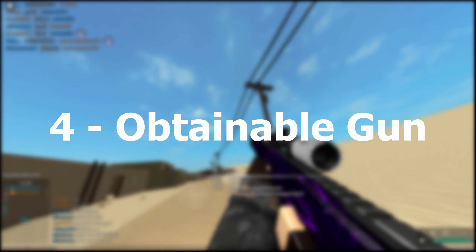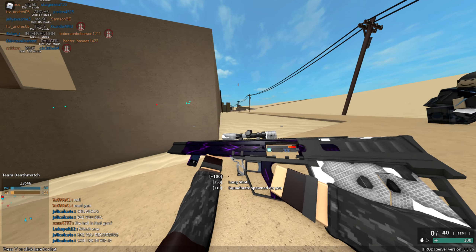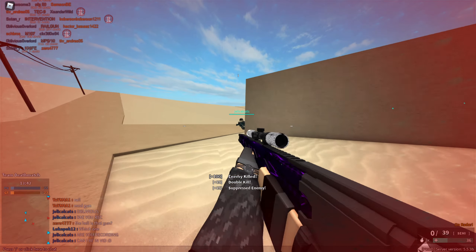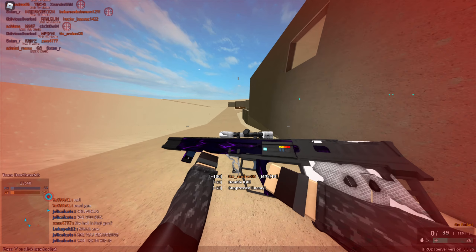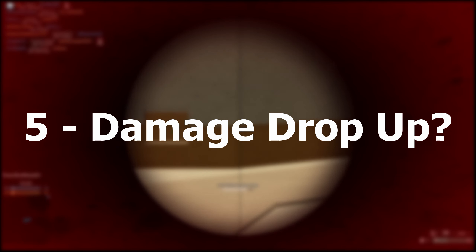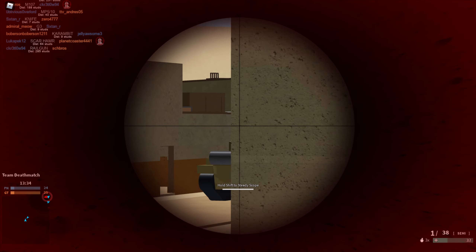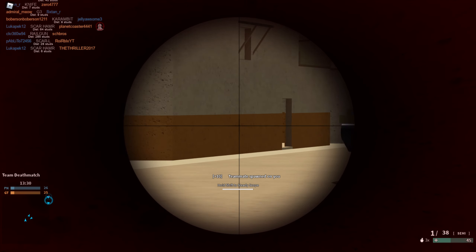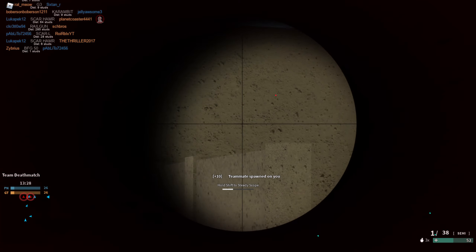Number 4: it is obtainable. Although being a staff gun, you can actually obtain this gun by picking it up or getting it in the gun game rotation. And lastly, number 5: it has a weird damage mechanic. This is the only gun in the game to have its damage drop up instead of down, without the help of any ammo or barrel attachments.